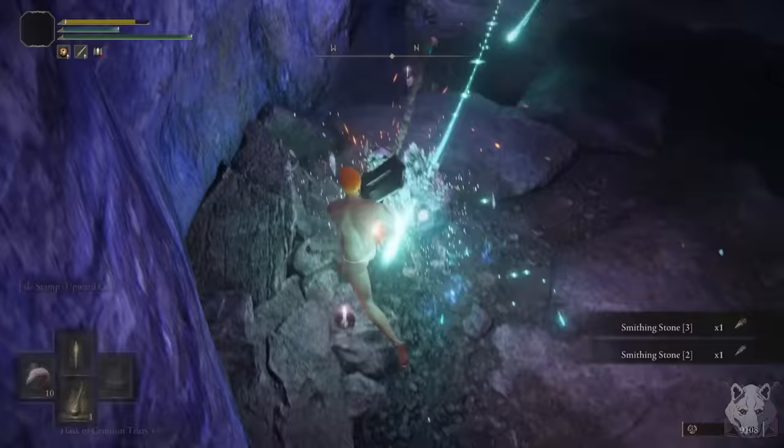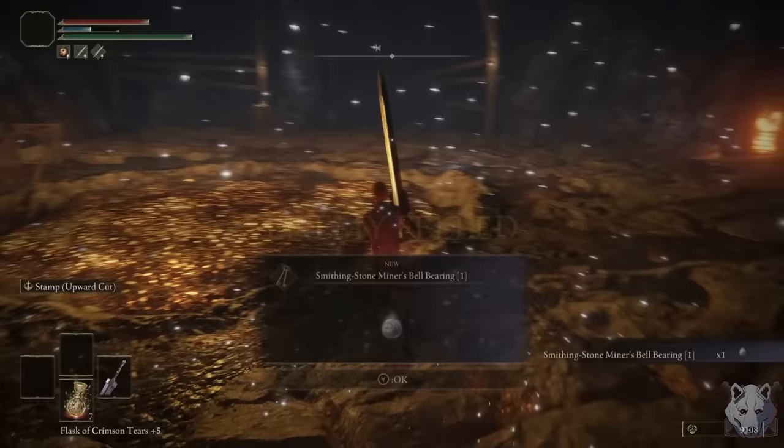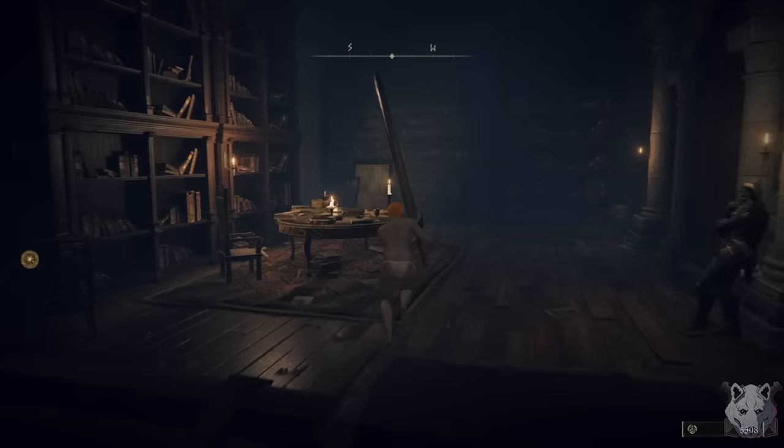In Liurnia, I decided to buy a few shellfish to progress Blackguard Boggart's questline so I can ultimately buy Crab, then head into the tunnels where I learn the miners aren't big anime fans. Since runes don't serve the purpose of leveling, they can pretty much exclusively be dumped into smithing stones and other consumables.